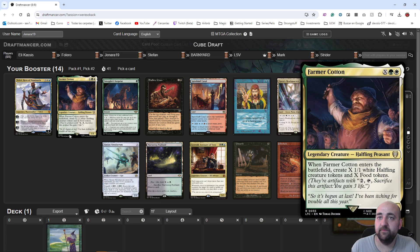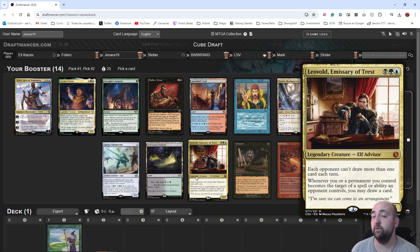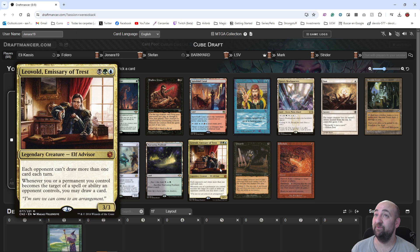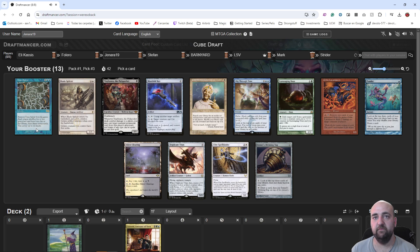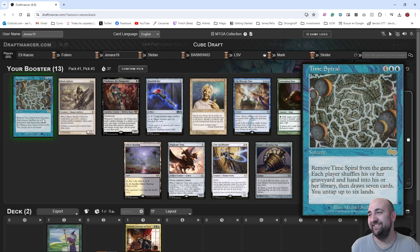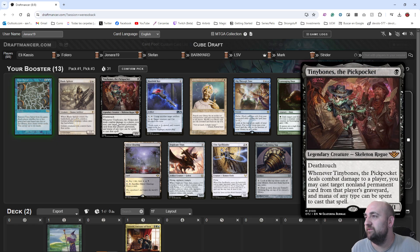This is new — X, green/white. When Farmer Cotton enters the battlefield, create X 1/1 white tokens and X food tokens. How many X spells do we need in cube? After Fastbond, Liobald is a very good follow-up because with Fastbond you really want draw-sevens. Liobald is just a solid green creature. Sometimes you end up with — I mean this is perfect. The cards just keep coming to me. Tinybones the Pickpocket.